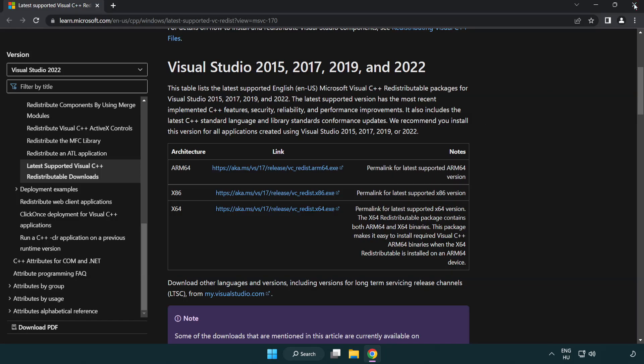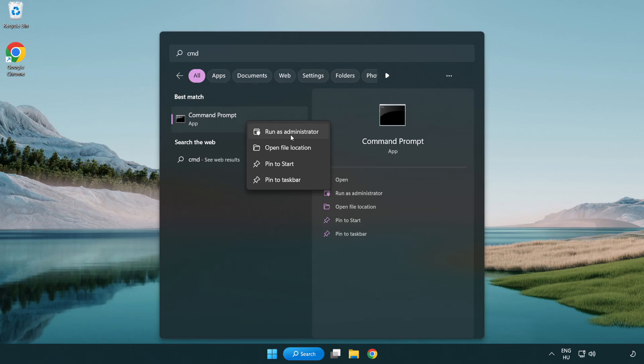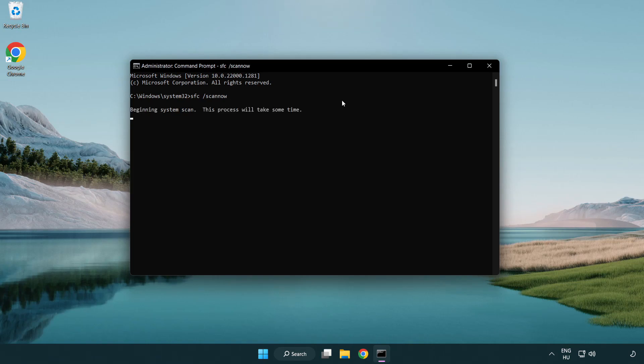Close the internet browser. Click the search bar and type CMD. Right-click Command Prompt and click Run as Administrator. Type SFC /scannow and wait for it to complete. After completed, close the window.